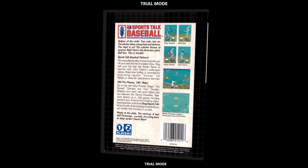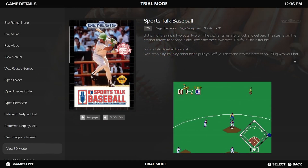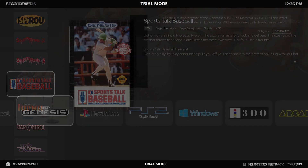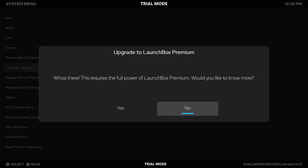Dissecting every image and every word, building up that excitement. With Big Box, you can relive that experience, all from the comfort of your couch, using just your controller. Let's head back to the system menu and navigate to Manage Themes. We're greeted with a disclaimer reminding us that this feature requires a premium license.